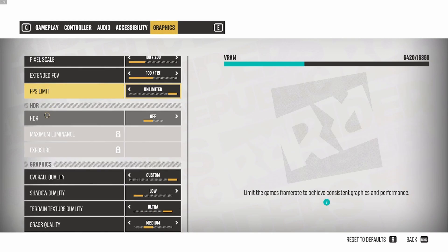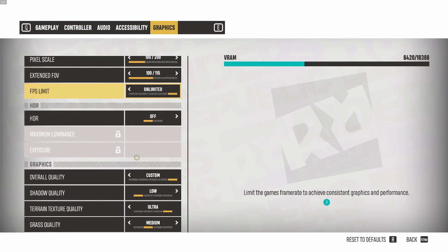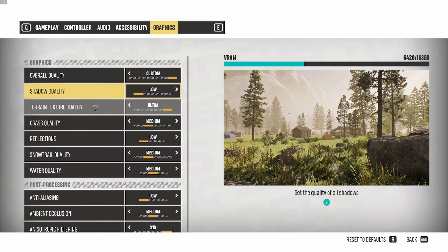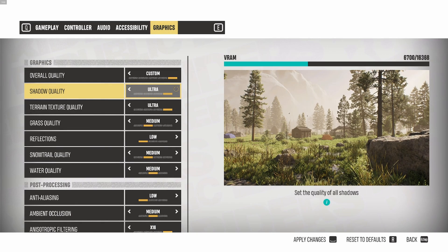For the HDR option, I put this at off. I have a kind of fake HDR on my monitor that's not really good so I don't use it. Now for the graphics options — for overall quality, I'm using Custom so we can change everything ourselves. For shadow quality, this one is really important. Going from Ultra to Low I'm getting a nice 12% boost in FPS. This is pretty much the first setting you need to test. Just lower your shadows and look at your FPS — going from Ultra to Medium alone can get you a nice 8% boost.